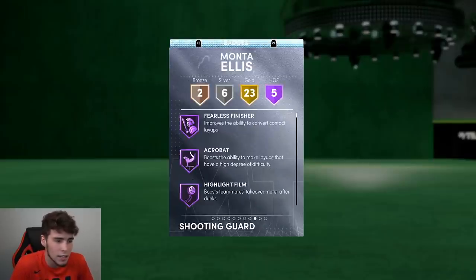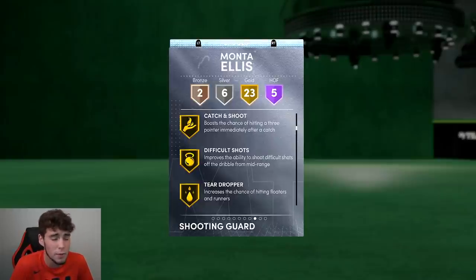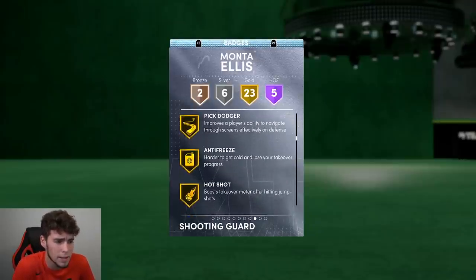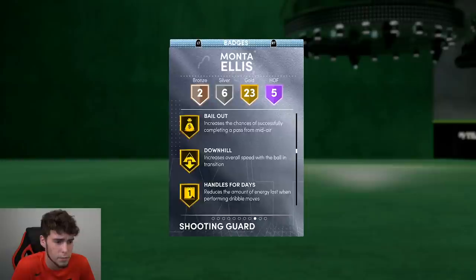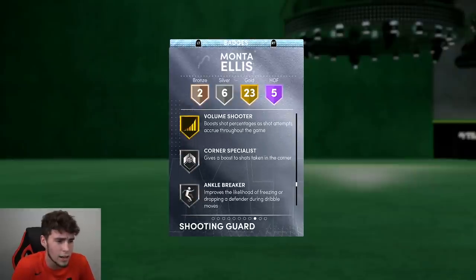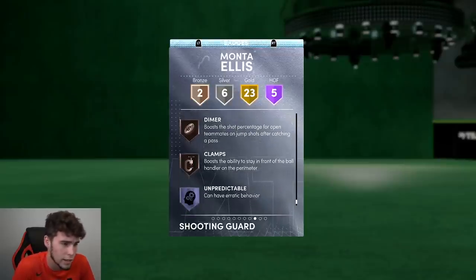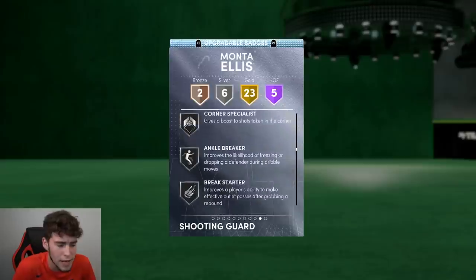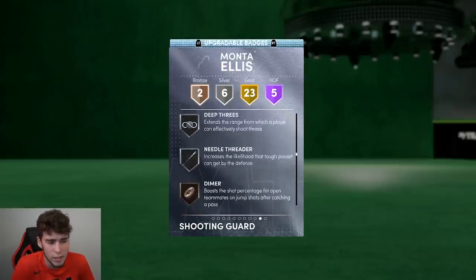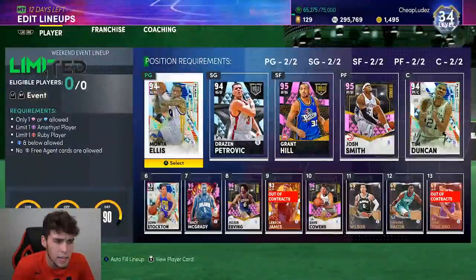Looking at the badges — five Hall of Famers on next gen including Fearless Finisher, Acrobat, Highlight Film, Post Riser, and Giant Slayer. I think he comes with more Hall of Fame badges on current gen. He has 23 gold badges including Catch and Shoot, Difficult Shots, Pick Pocket, Big Dodger, Anti-Freeze, Hot Shot, Rhythm Shooter, Slayer Finisher, Bailout, Downhill, Handers for Days, Quick First Step, Space Creator, Tireless Shooter, Volume Shooter, Dead Eye, Sniper, and Green Machine.